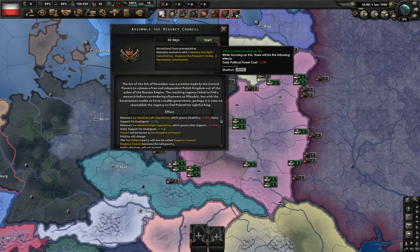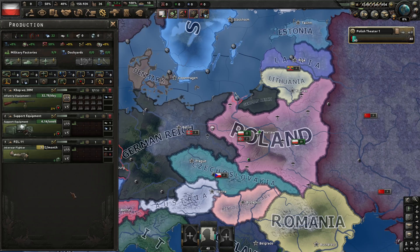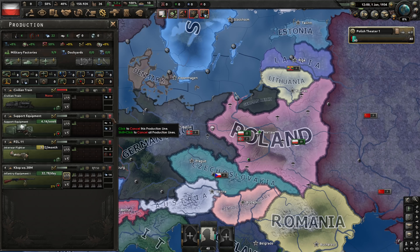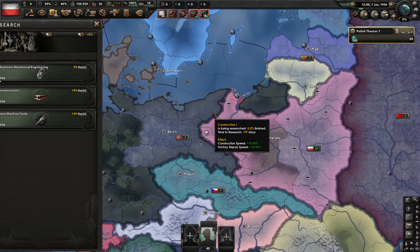Let's start with assembling the Regency Council. We'll have to fight the Germans relatively early if we want to keep Memel, or normally if we don't care about it. We start with 40 units, which is plenty, but we'll want to get more. Produce lots of guns. Do we want to keep producing support equipment and fighters? Well, if we don't produce fighters the Germans will bomb us — but they'll have more fighters anyway. Maybe I'll just focus on guns, and do some trains. I'll keep one factory on fighters.